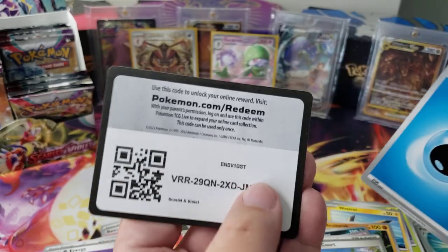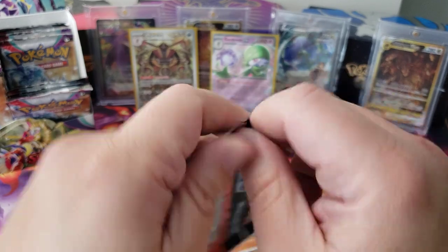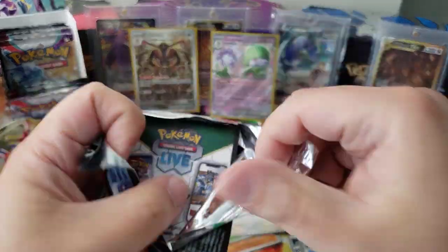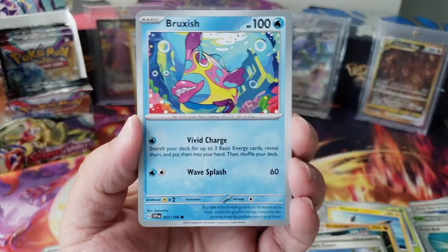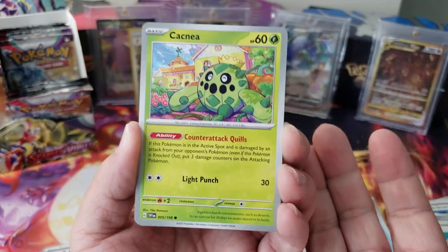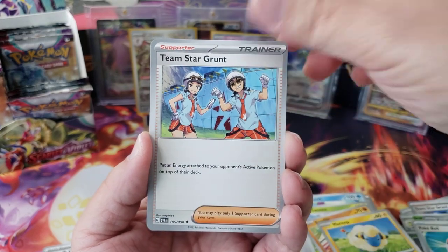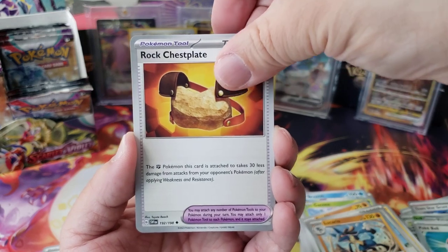Two hits so far — maybe everything's in the other side hopefully. I don't have really good luck so maybe this will be a bad box. Come on, believe — heart of the cards! Wrong franchise. I would love to get a Mary/Miriam full art card. Lucario, Rock Chest Plate again.